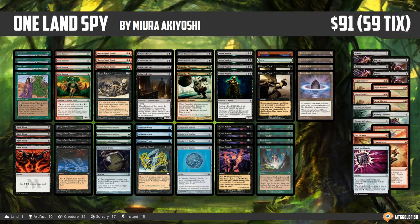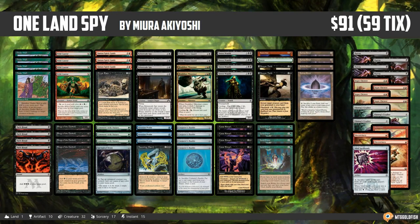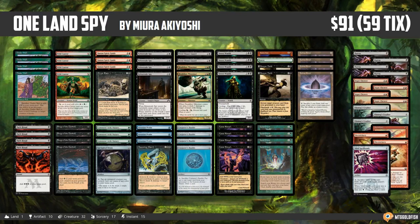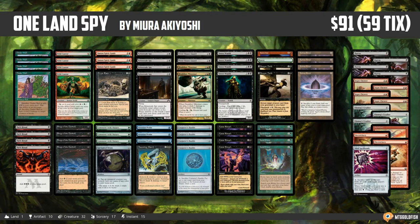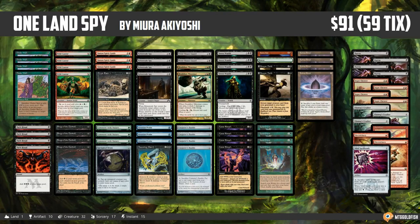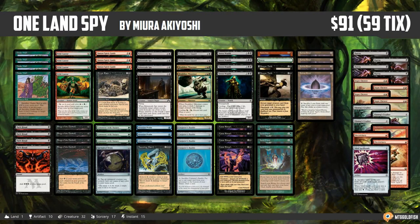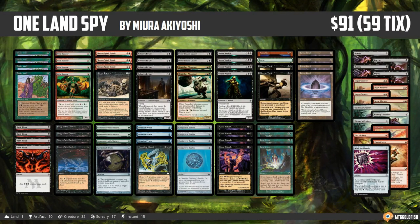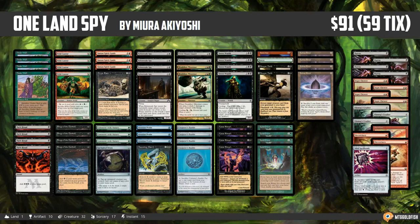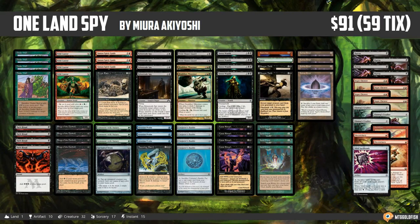Hello everyone, it's Seth, probably better known as SaffronOlive, and it's time for another edition of Playing Pauper. Last week we had an instant deck tech featuring one of the craziest combo decks in the pauper format — One Land Spy. The deck looks so crazy I just had to try it out, so this week we are playing some One Land Spy in the pauper format.